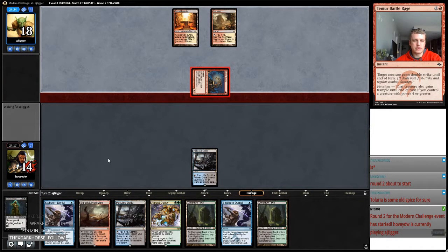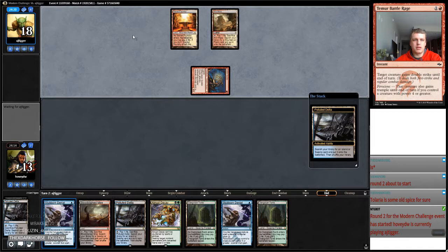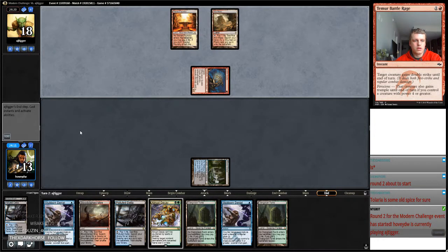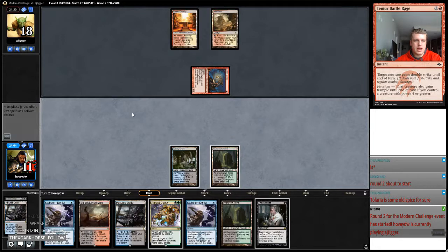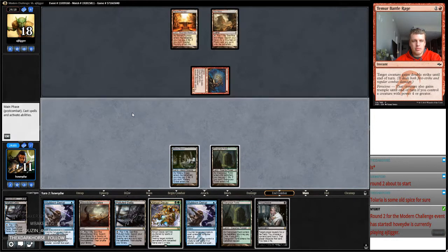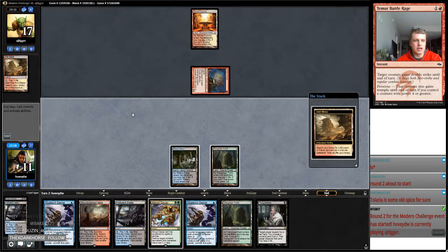Getting all kinds of value off this Goblin Guide. Let's just go like this and pass. Probably I'm gonna Abrupt Decay this thing. I wish I had a Fatal Push — just a piece of one-mana removal. I should have gotten a Breeding Pool so that I could have fetched. That was a mistake — it was a sequencing error. I forgot the Breeding Pool was in my deck.